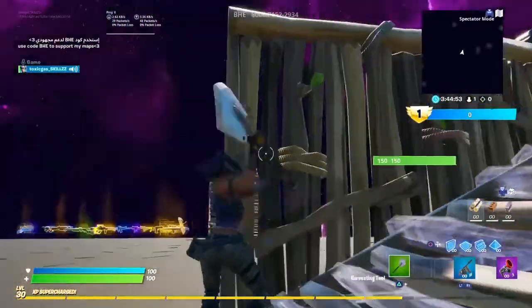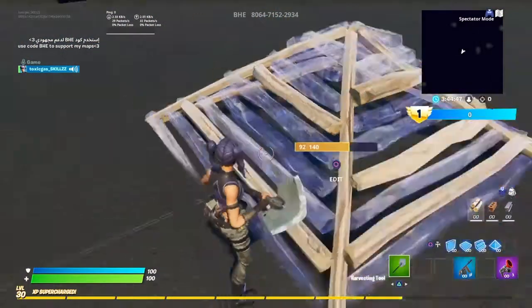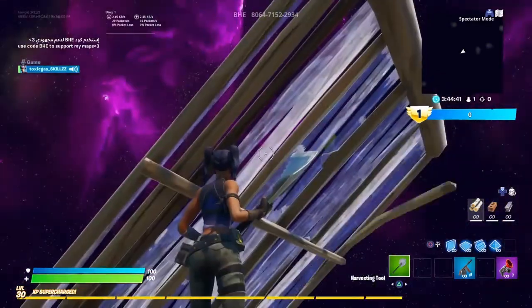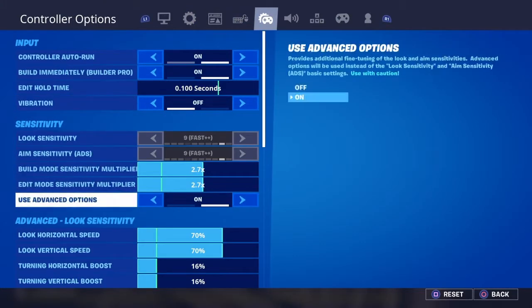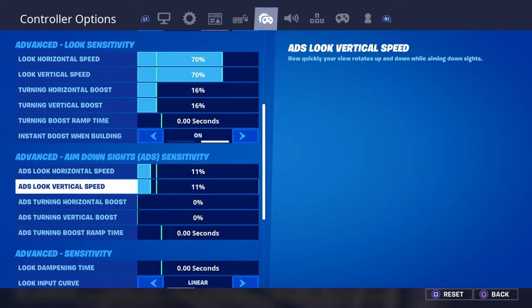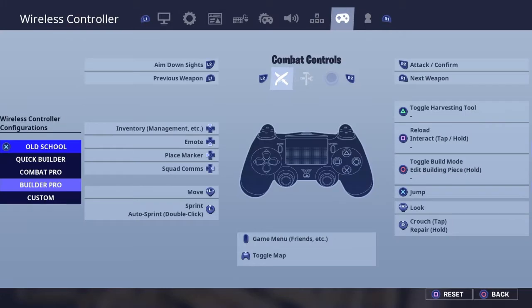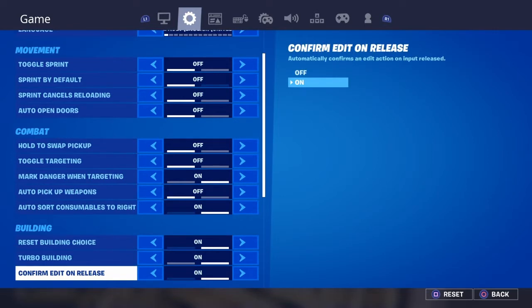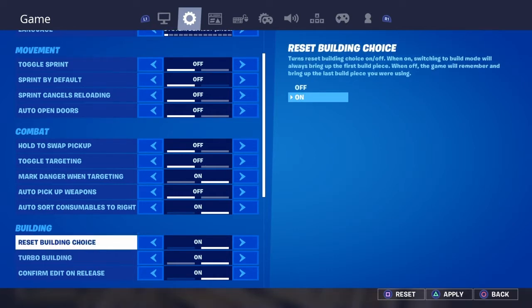This is how YouTube edits work. So what you need to do — when you edit and release it, it automatically goes to a setting. Let me show you the setting right now. You can copy my settings.